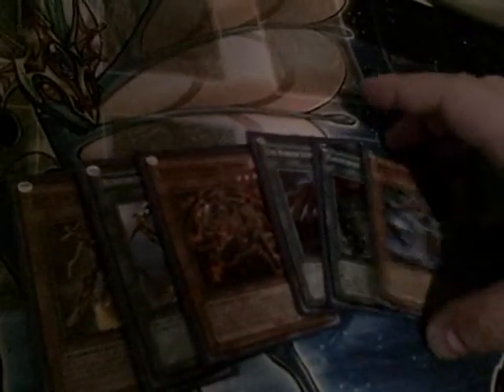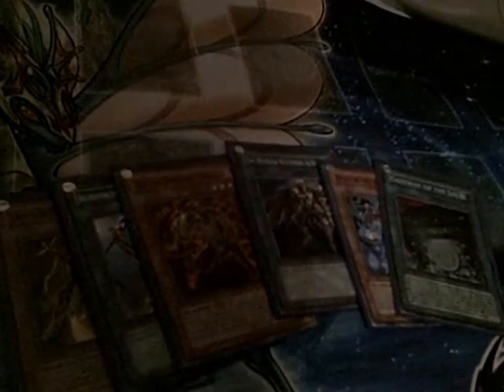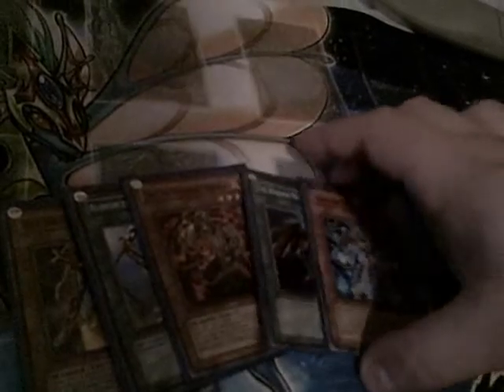Slow shuffling — I suck at shuffling with one hand. Okay, cut, cut. Three, four, five, six. Oh, there's a Gateway! Let's go ahead and activate Gateway of the Six so I can go ahead and summon Zanji. Put two counters on it.